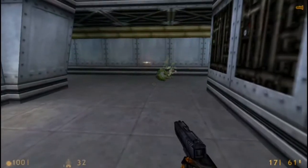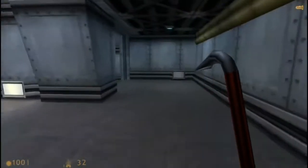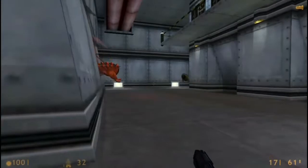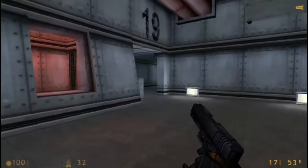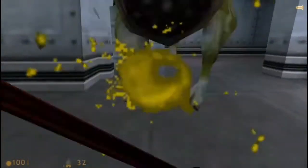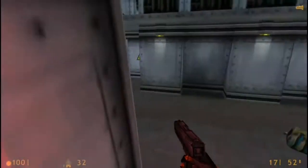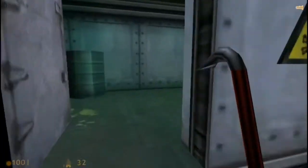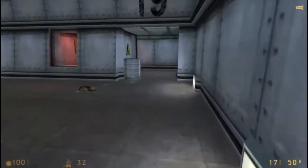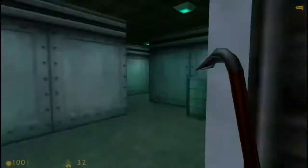I'm gonna kill him quickly. Okay, he's just standing there — let's not kill him, he's a scientist. I may be the first or the last guy to notice this, but apparently this Hound Eye only has three legs — it's kind of weird. And there's a vortigaunt over here, but we're not gonna mind that vortigaunt.